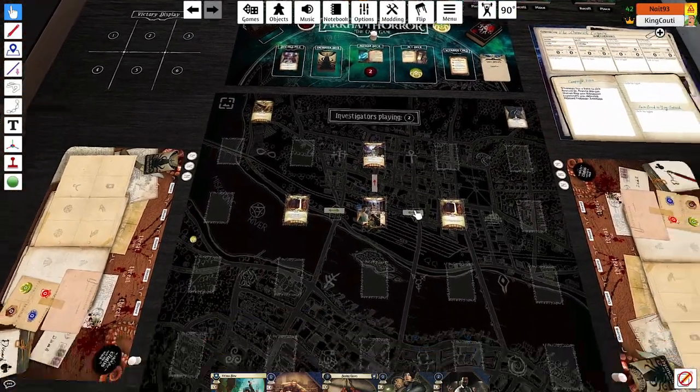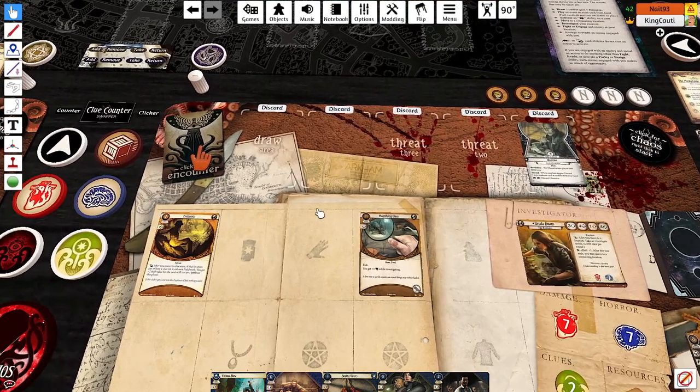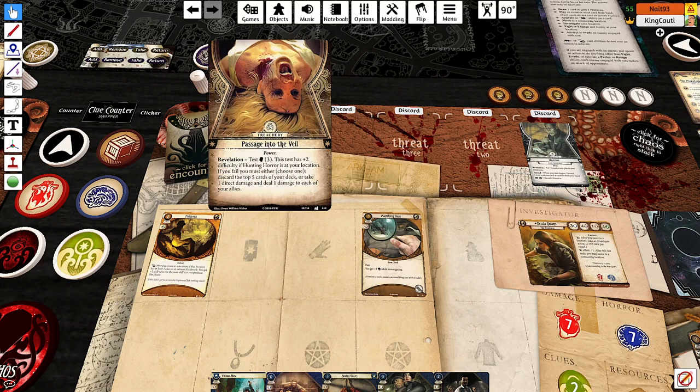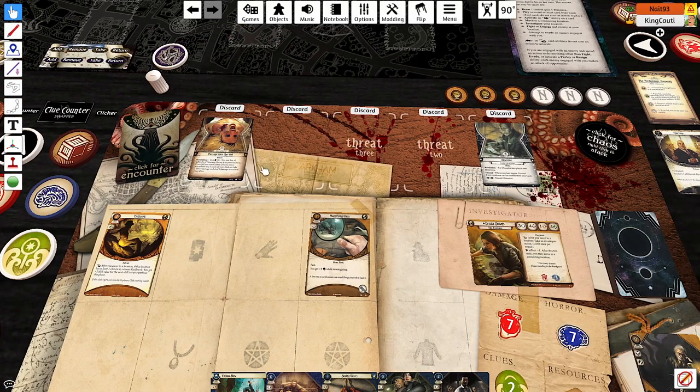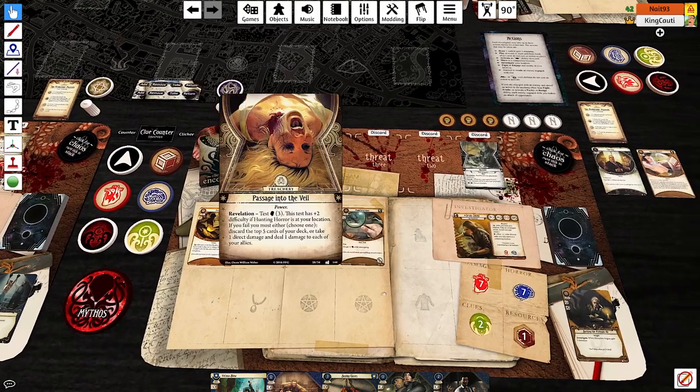Doom goes up to two, and evil card goes to you, Nathan. Passage into the Veil — test head three. This test has plus two difficulty if the hunting horror is at your location. If you fail, you must either discard the top five cards of your deck or take one direct damage. And he's at our location, right? He is, yeah, he's hanging out with me. So that's five to three.